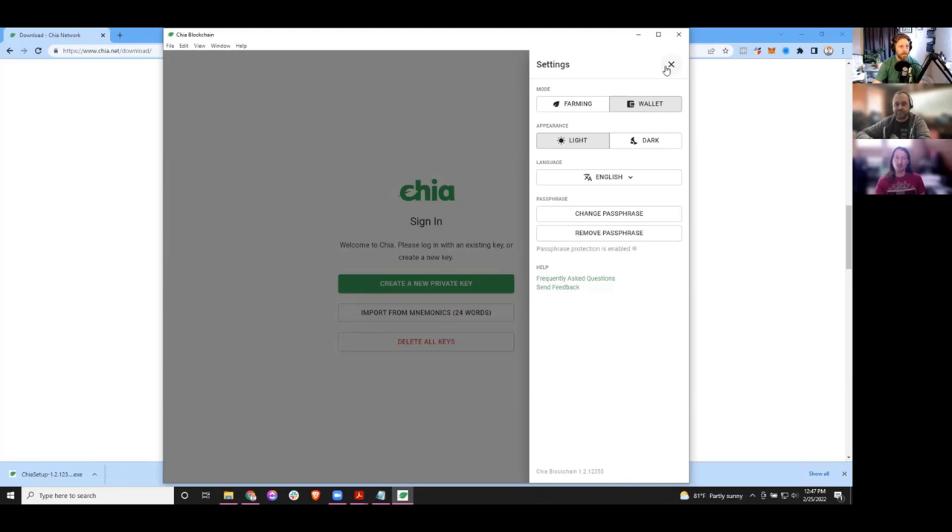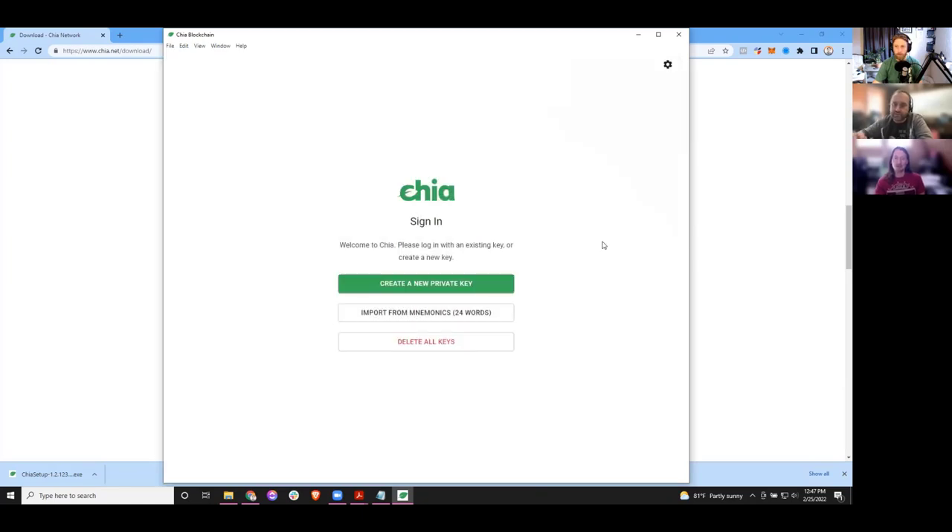We're mostly going to stay in the wallet mode. You also have the option to change your passphrase. Something we got stuck on for a second because he had a previous version installed with a passphrase I forgot about. In this whole process you may also have to enter your passphrase. Don't forget that passphrase — you're going to have to enter it again. It's an important security point.